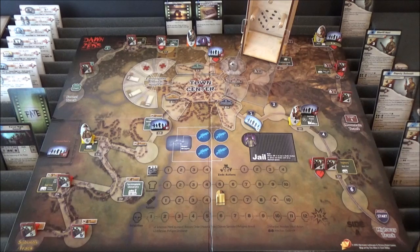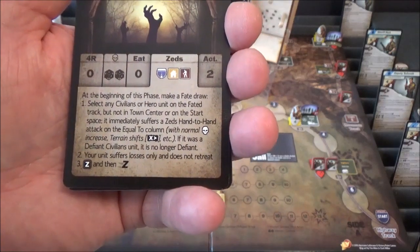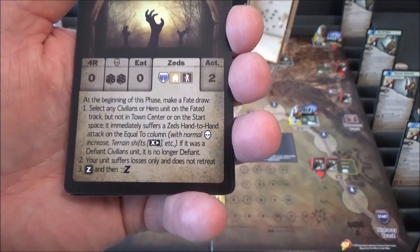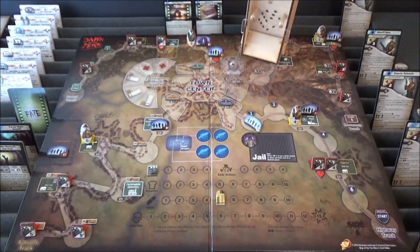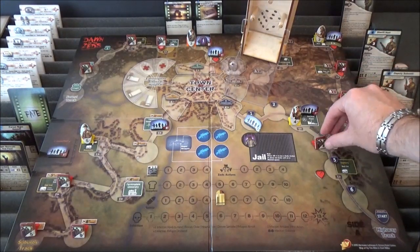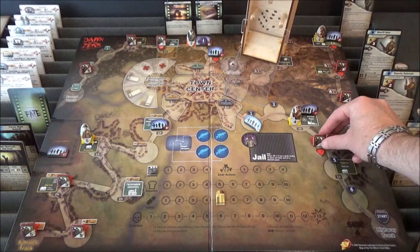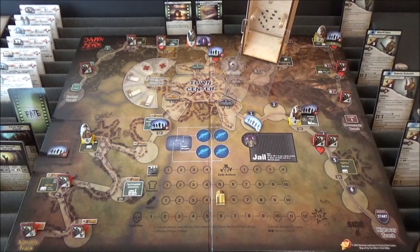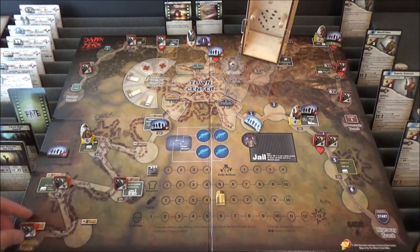Now we've got all these movements. First, highway track movement — I'll move these to space four. There are no other Zed units on the highway track. Suburbs track — all move one. And the other was the mountain track.